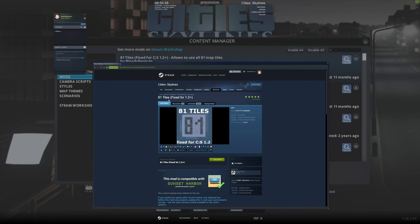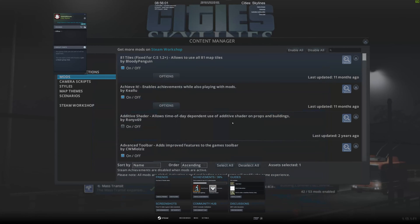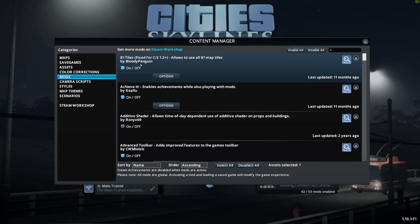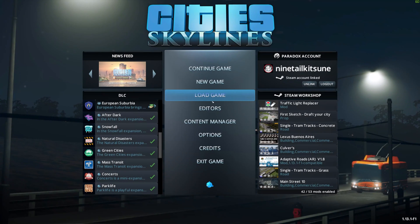If you don't want to search for it, please check the link down in the description below — you just have to subscribe to it as I did here. The next time the game starts, this mod will be installed. Just make sure you toggle the on/off button so that it's blue, and then you have the benefit of playing the full map in Cities: Skylines.